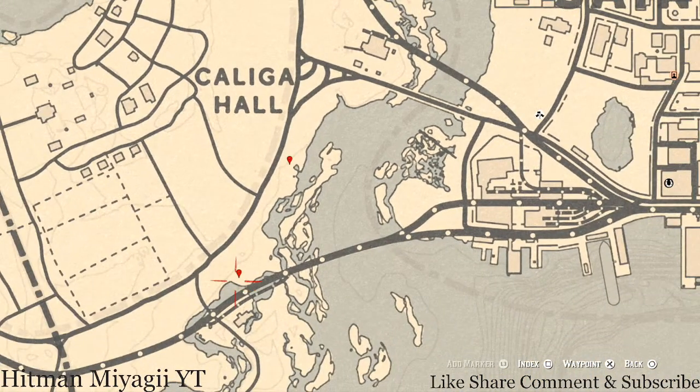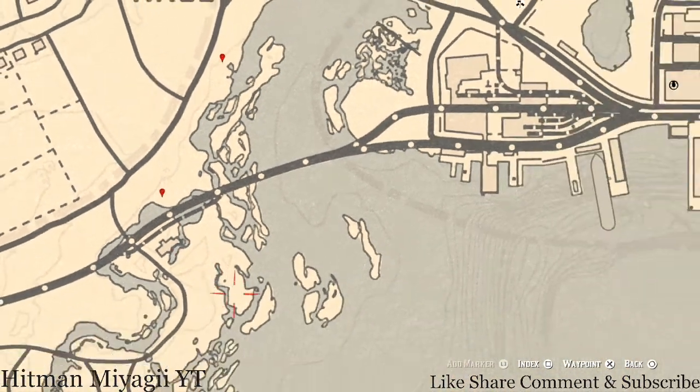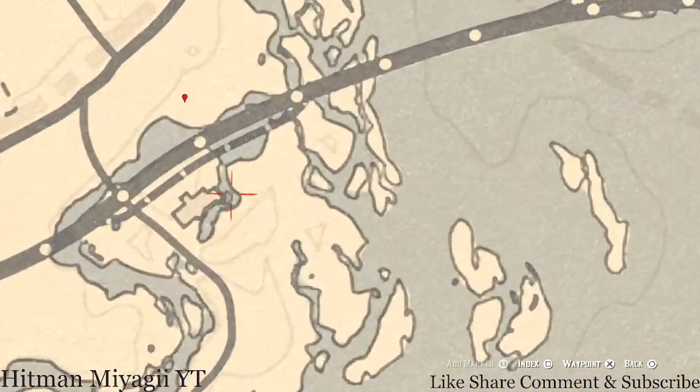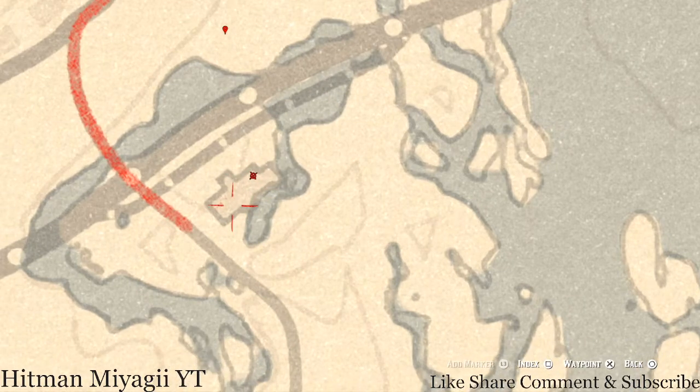At the next marker you'll get the Cardinal Flower, which spawns here every day and helps indicate we're on wildflower cycle 3. Right here inside this structure there's an overturned barrel — at the edge of that barrel you'll get a Cognac antique alcohol bottle, spelled C-O-G-N-A-C.